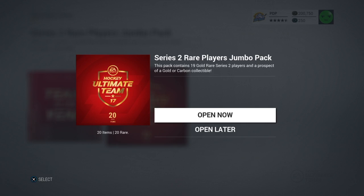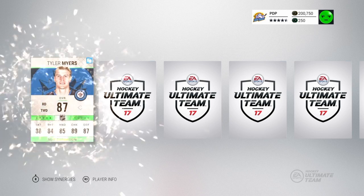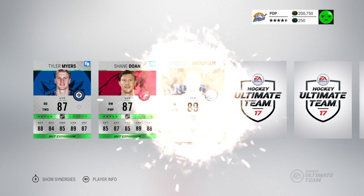I'm just going to stay positive this whole video — those were good packs, man. For the amount you pay for those, you get some good players. EA is so generous. So this is the big one. Tyler Myers, 87 overall. Shane Dunn, 82. Back-to-back 87s, man. Tyler Myers is our best pull so far.